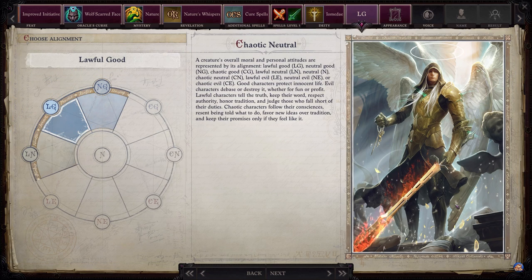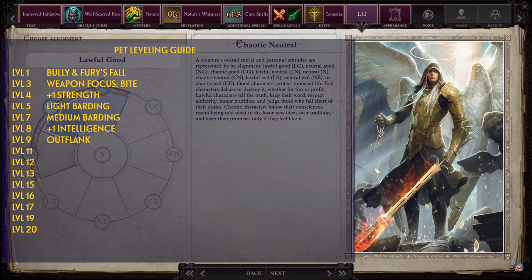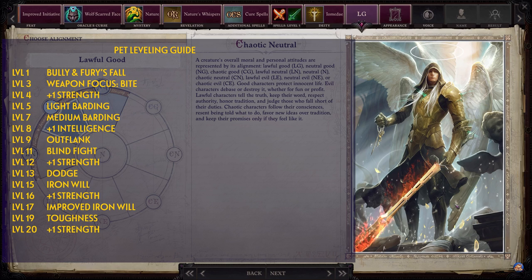Finally, your pet also needs attention. For skills, put 3 points in Mobility — no more — and spend the rest in Perception and/or Athletics. Pet level picks: Level 1: Bully and Fury's Fall. Level 3: Weapon Focus: Bite. Level 4: +1 Strength. Level 5: Light Barding. Level 7: Medium Barding. Level 8: +1 Intelligence. Level 9: Outflank. Level 11: Blind Fight. Level 12: +1 Strength. Level 13: Dodge. Level 15: Iron Will. Level 16: +1 Strength. Level 17: Improved Iron Will. Level 19: Toughness. Level 20: +1 Strength.